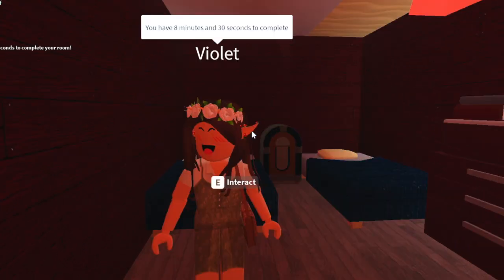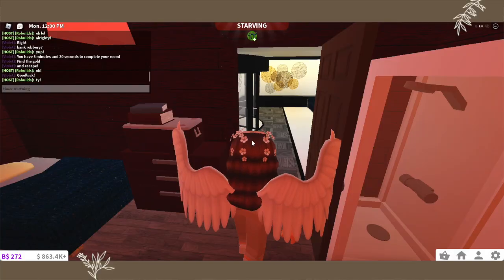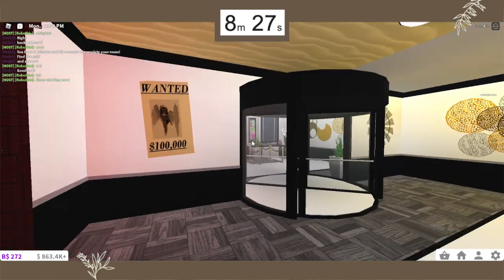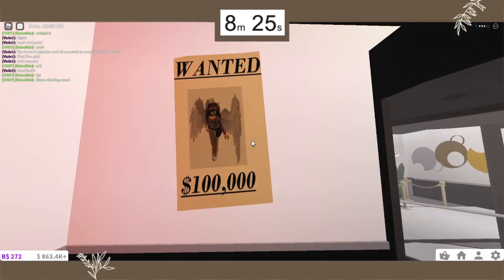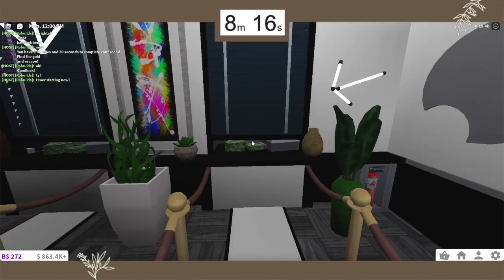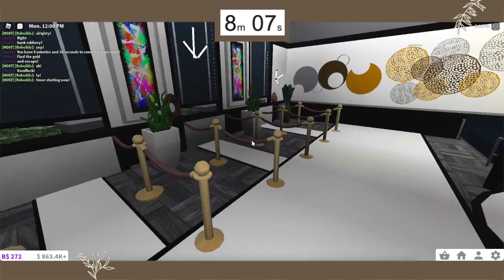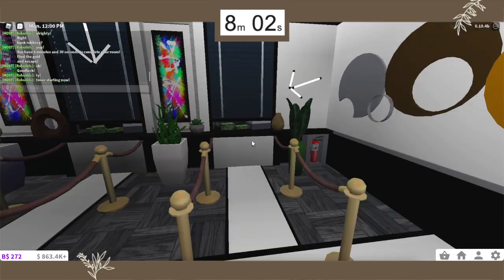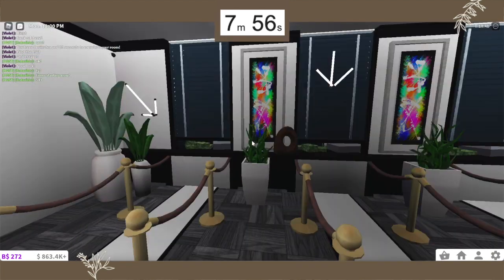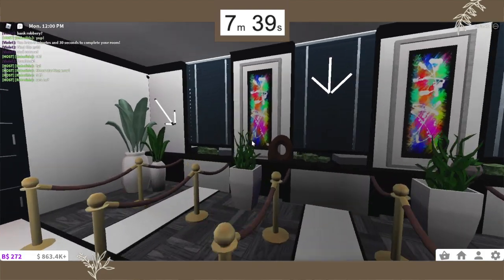We're going in! You have eight minutes and thirty seconds to complete your room, find the gold and escape. Timer starting now! There are arrows pointing to stuff. There are stacks of money — five stacks, four stacks, five, four, three. Maybe the code is five-four-three. Let me try that in here because I counted the stacks but I'm not sure if I did it in the right order.